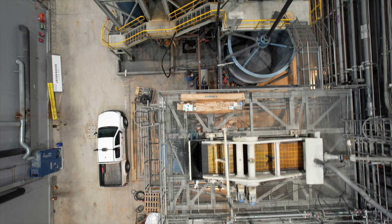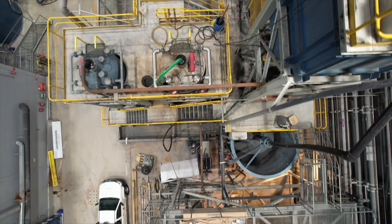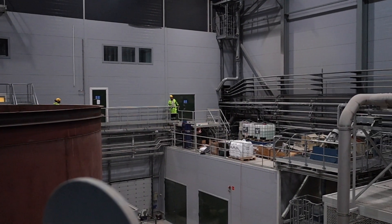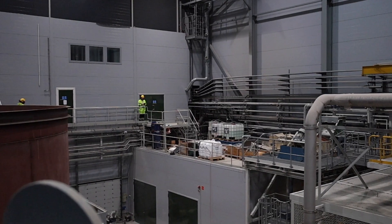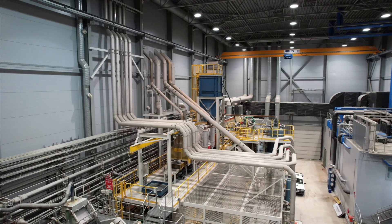Afterwards, in the part of the building behind us — the COMO area as we refer to it — that is where we extract the gold concentrate from the carbon, reuse the carbon, electro-win the gold from the concentrate, and then we've got the final product that we melt.